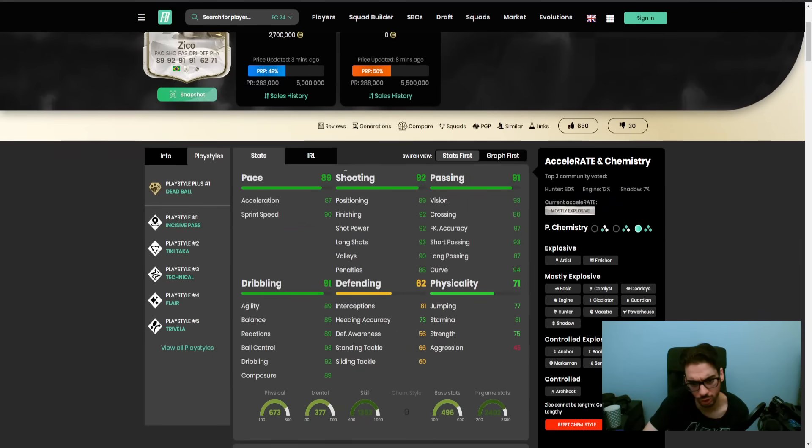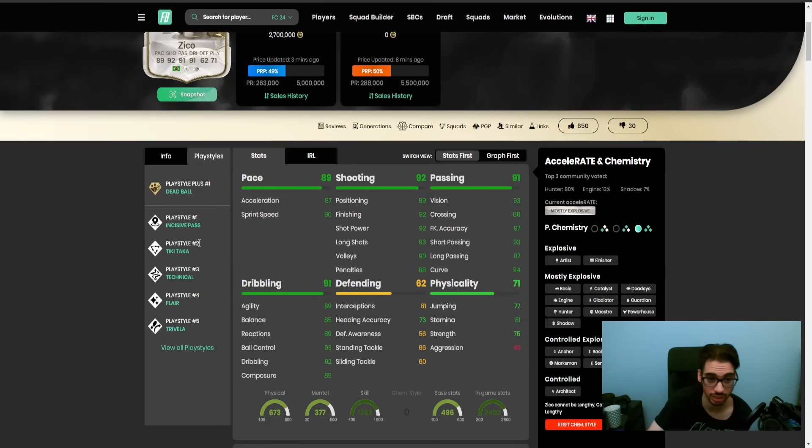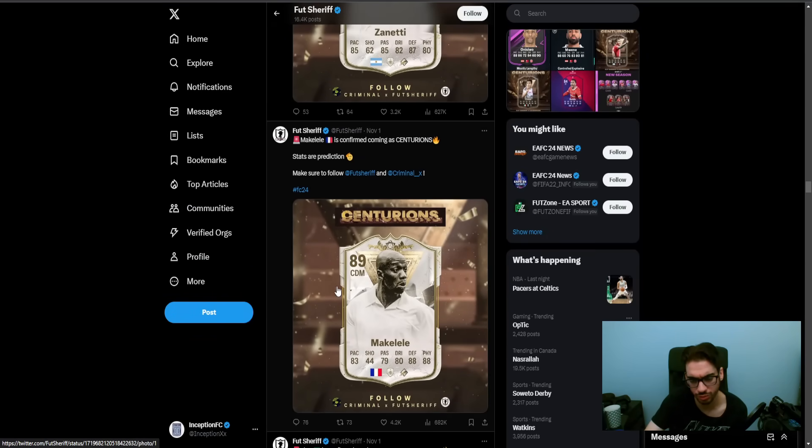Zico looks pretty cool. I haven't seen him in the game one time yet - if people have this card on their team it would have to be from extreme luck. He's got Dead Ball, Tiki Taka, Technical, Flare, and Trivella, along with five-star five-star capabilities. Very nice stuff there.